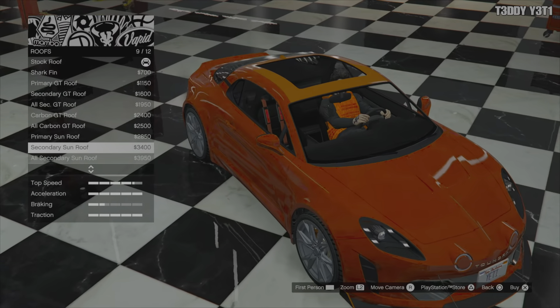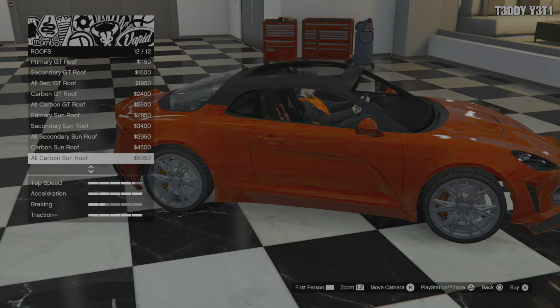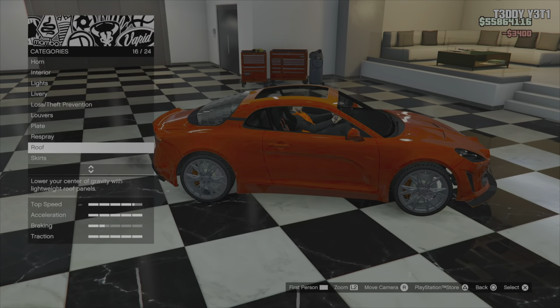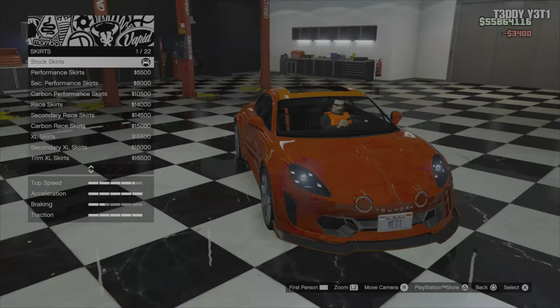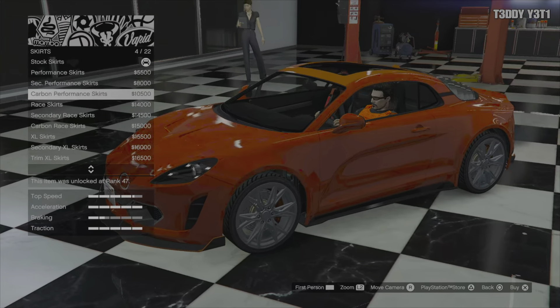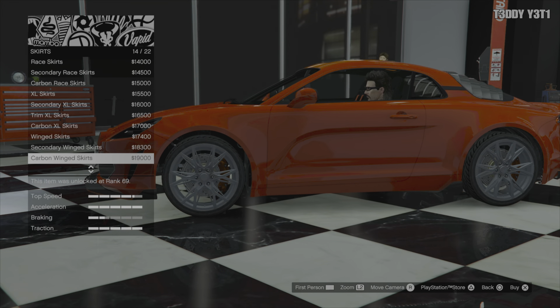I can put a giant sunroof in there. Sure, why not — let's put it on. This car is starting to look hideous. And that secondary color is horrible because it's orange — that's what you get when you have a stock color.